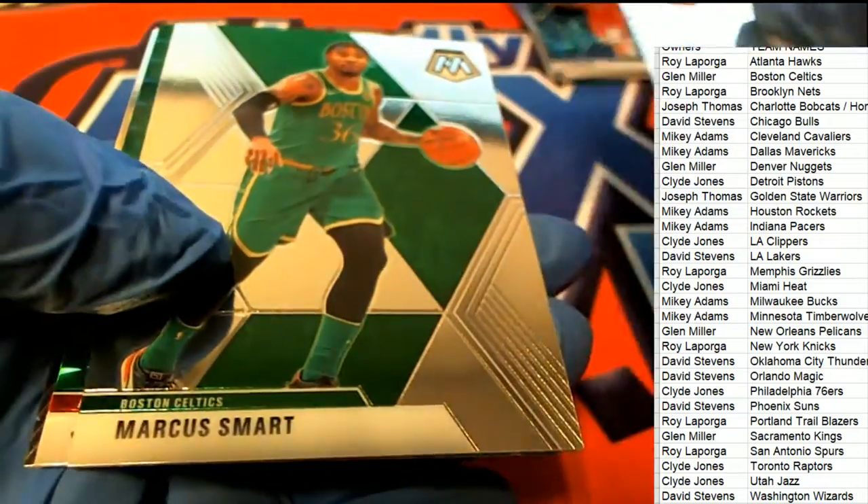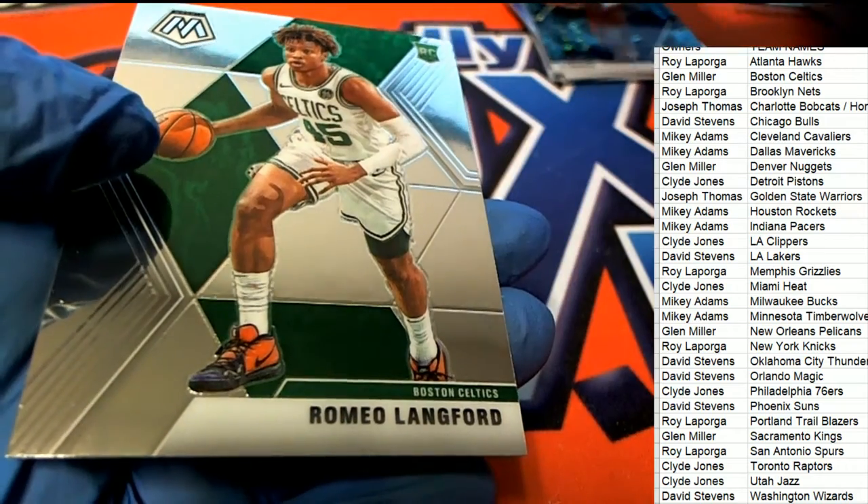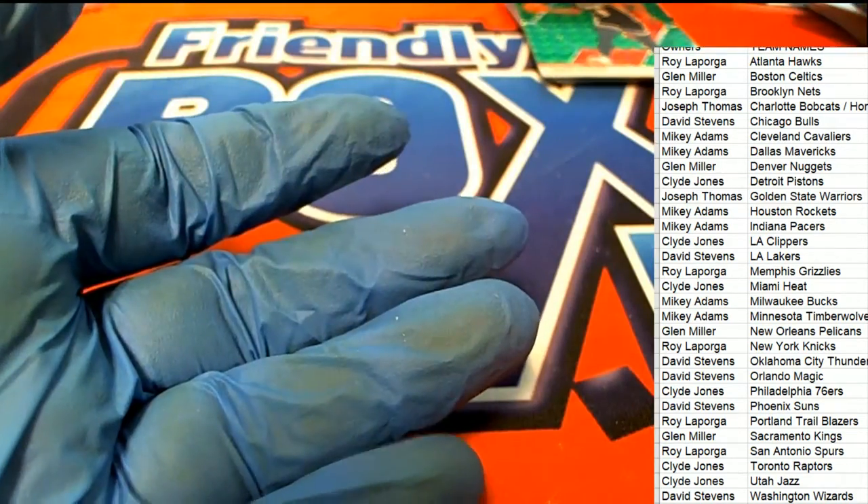Final pack in the room — good luck everybody. Final pack. Jabari Parker Green, and a Romeo Langford rookie.